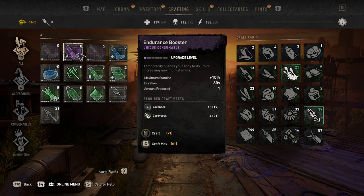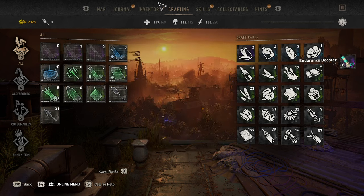When you craft it you get one — obviously that increases as you upgrade it — but this is just the base blueprint. You need 10 lavender and 4 cordyceps to make it, which is a lot because it is a unique consumable. I'm going to go ahead and craft one of these.